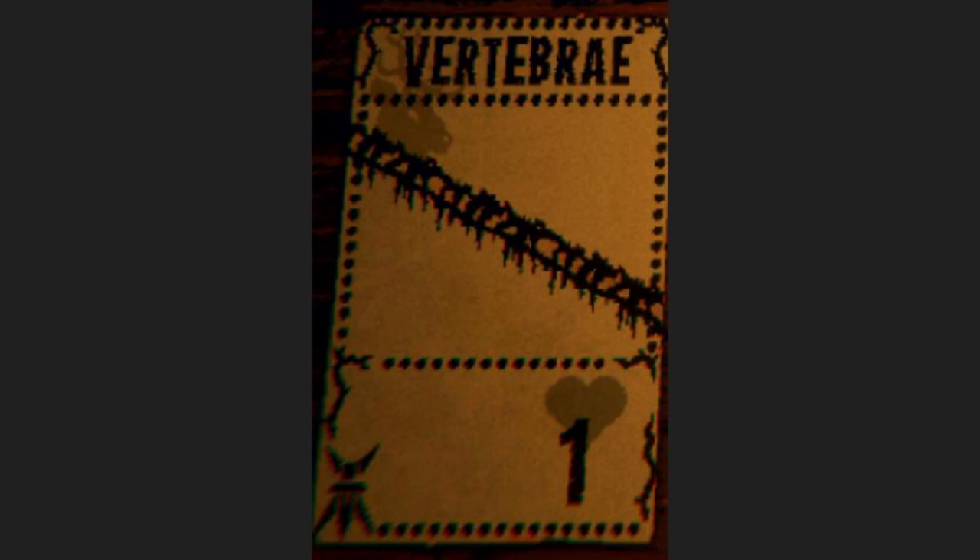The Long Elk card was buffed so that whenever it moves at the end of your turn with its Sprinter Sigil, it places a Vertebrae card in the space it moved from. The Vertebrae card has zero attack, one health, and was a Terrain card so that it couldn't be sacrificed.